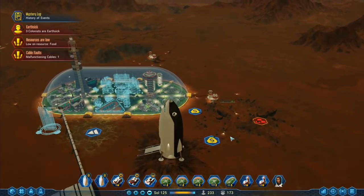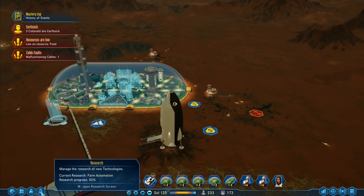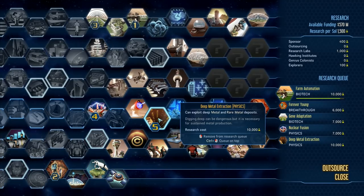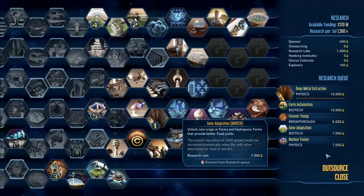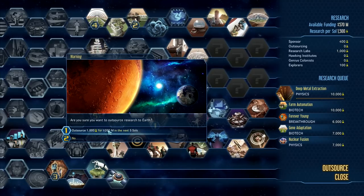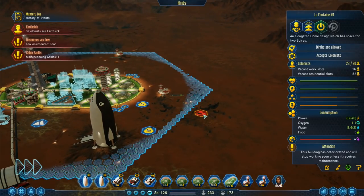That's the next one we'll add in and then we can make the hugest domes of all - the biggest domes the world has ever known! Right now I'm lacking metal - I need deep metal extraction, that's going to be a bit of a problem. I got the deep metal extraction - I need that one to go to the top actually, so then I can extract the metal. That one's now at the top. Outsourcing - I've got available funding 570, I could outsource a thousand - no, let's not do that.